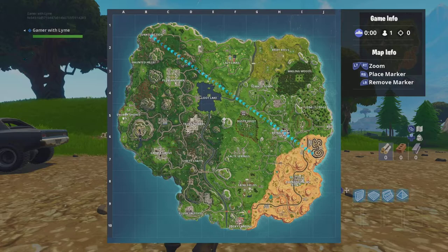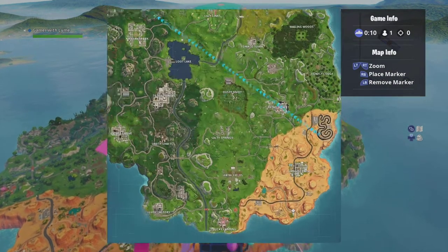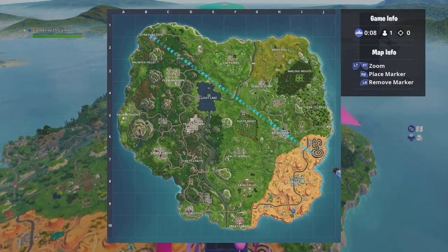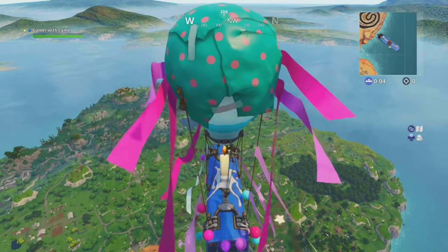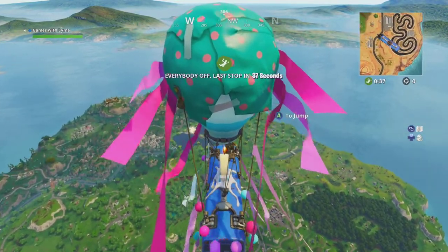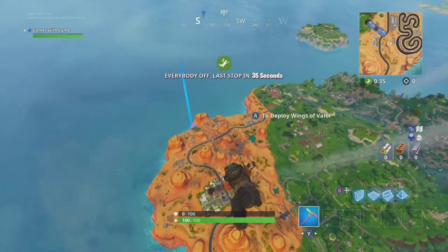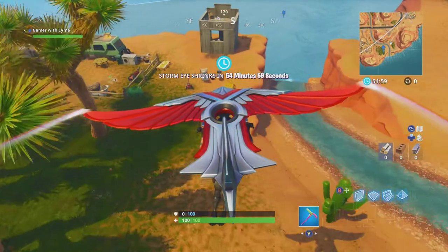Our first location is going to be the Paradise Palms one — it's actually at the end of the river down here. We'll go ahead and mark it on the map, that'll be our location right there. As soon as the Battle Bus is available we'll jump out and head to our marker.